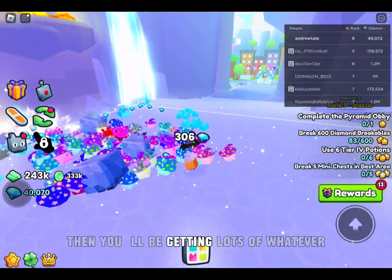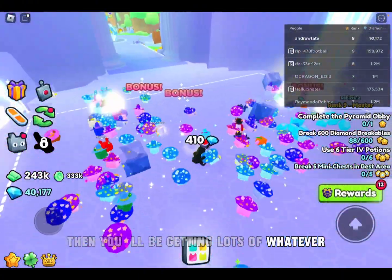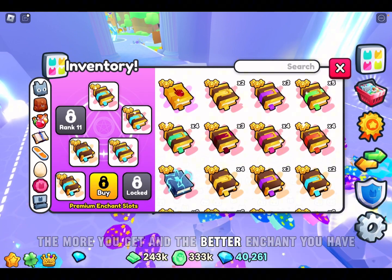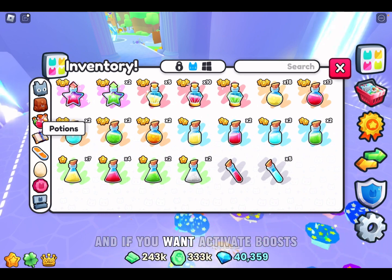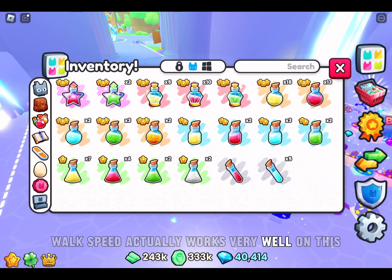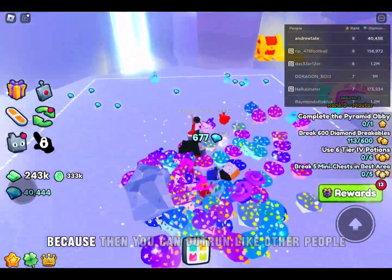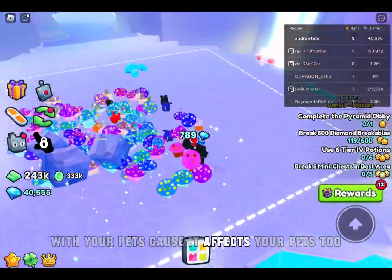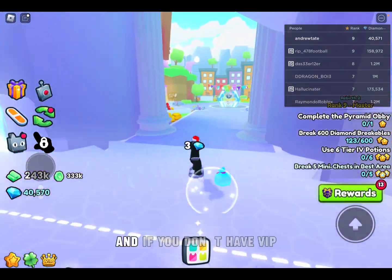Then you'll be getting lots of diamonds. The more enchant slots you have, obviously the more you get, and the better enchants you have the more you get. If you want, activate boosts — walk speed actually works very well on this because you can outrun other people with your pets, and it affects your pets too.